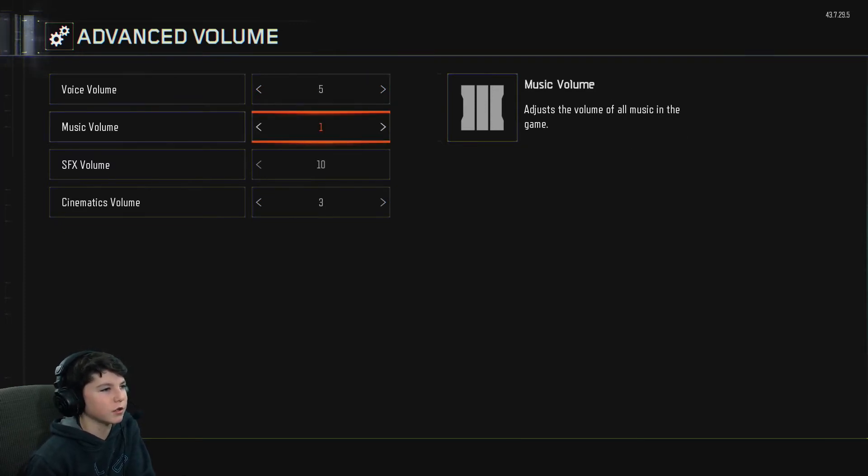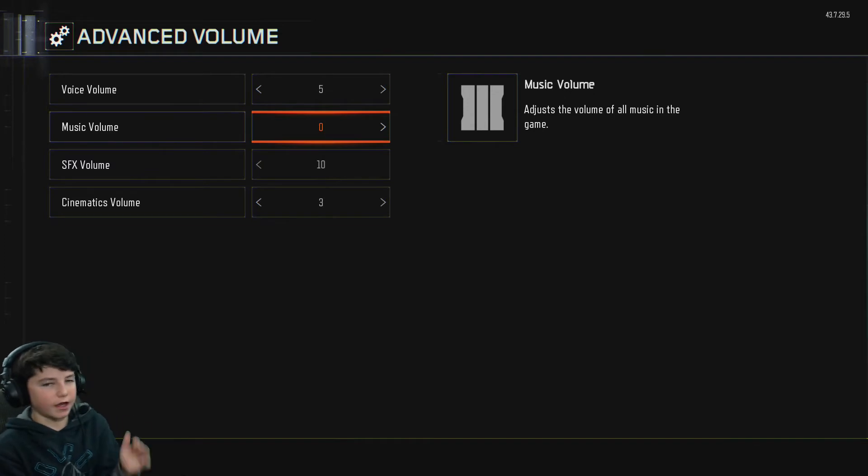Music Volume — just put that on zero. If you really want to hear music you can, but I'm just trying to hear people walking. If you really want it, put it on like 2. It's basically just what you hear at the beginning of the match.